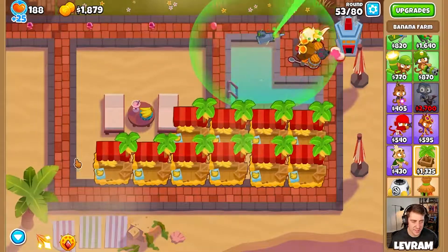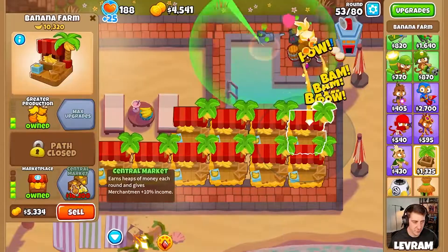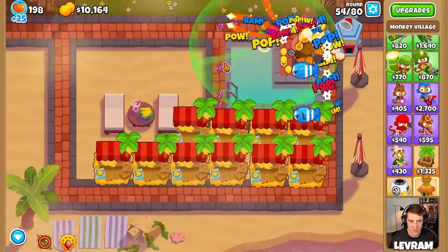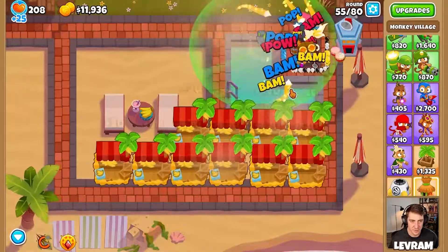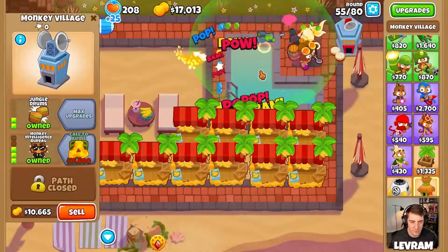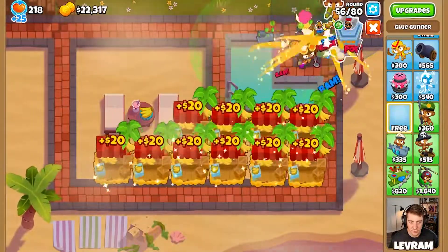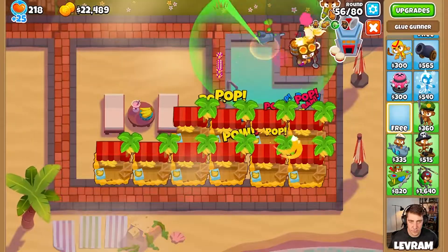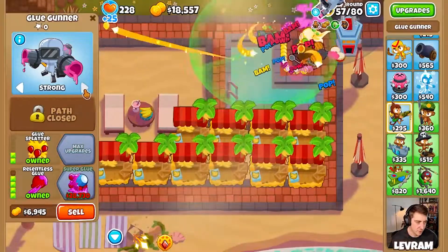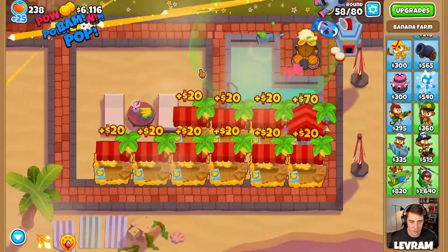How many we got now? 2, 4, 6, 8, 10 - 10 should be plenty. Obviously we haven't got our central markets yet. I'm trying to think do we have to build any more defenses or slows? The MOAB's wrapping around, so that probably answers our question - yes. Let's put in a glue gunner, make sure he has camo detection. Relentless glue, bigger globs - put this guy on strong. Let's get our central market while we've got a bunch of cash.